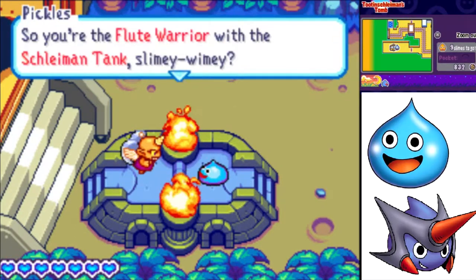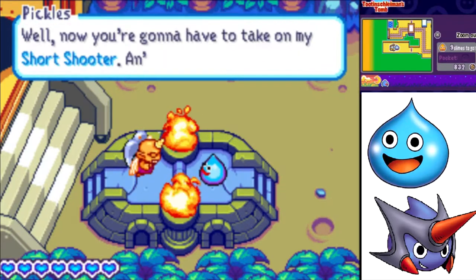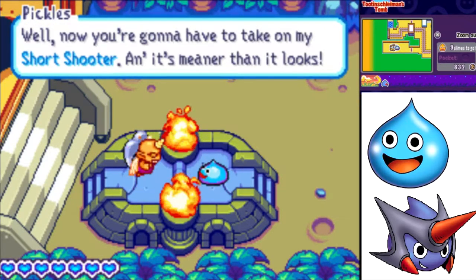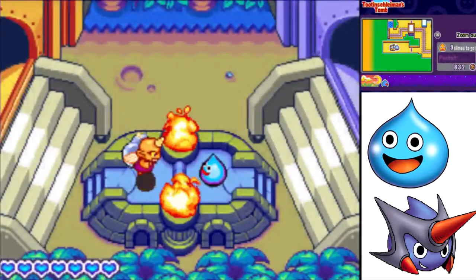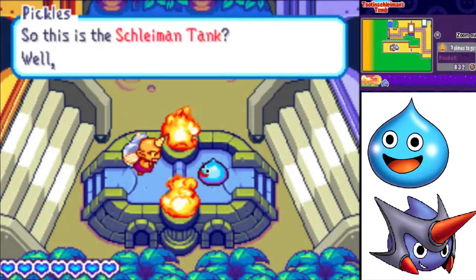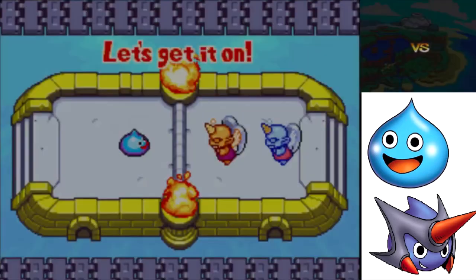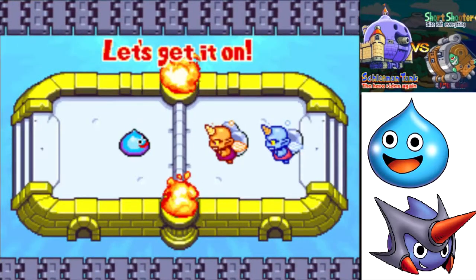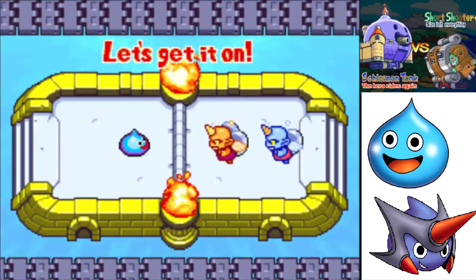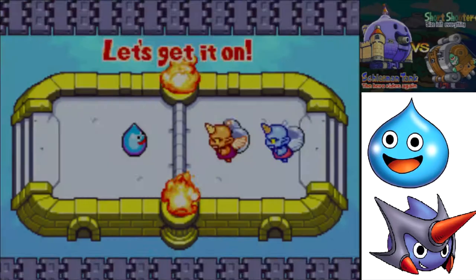It's a two-tailed pixie, Pickles. So you're the Flute Warrior with the Schliemann tank, slimy-wimey. Well, now you're gonna have to take on my short shooter - and it's meaner than it looks. Yeah, we want to blow on the warrior flute. So this is the Schliemann tank? Well, I ain't gonna let you beat me, no siree. We got two pixies in the short shooter. Size isn't everything. It's like a little demon guy with a bow as a tank - that's interesting.